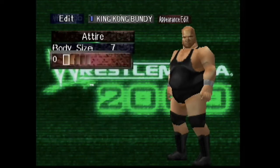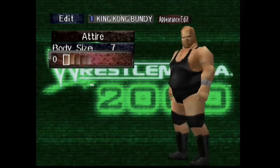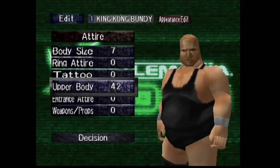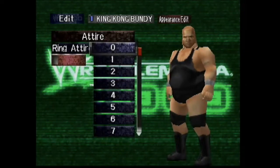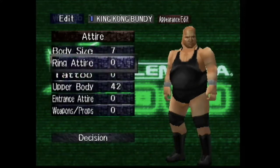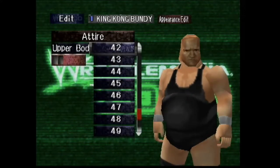So we're going to start with the body: body size 7, skin tone 0. He's one of the bigger CAWs I've made — I think he's the biggest CAW I've made so far in WrestleMania 2000. Ring attire 0, that's the default ring shorts as you can see here.